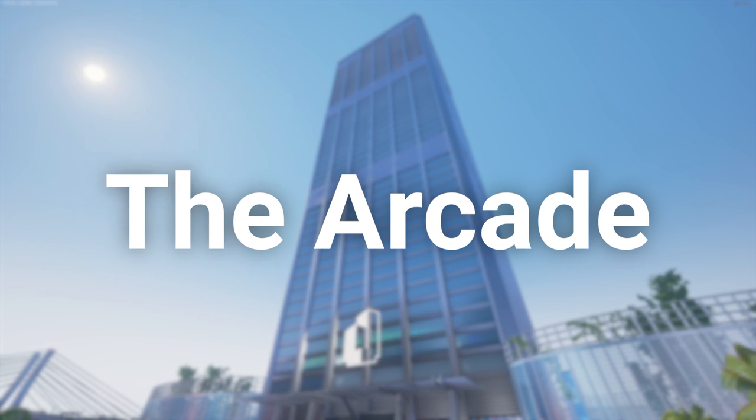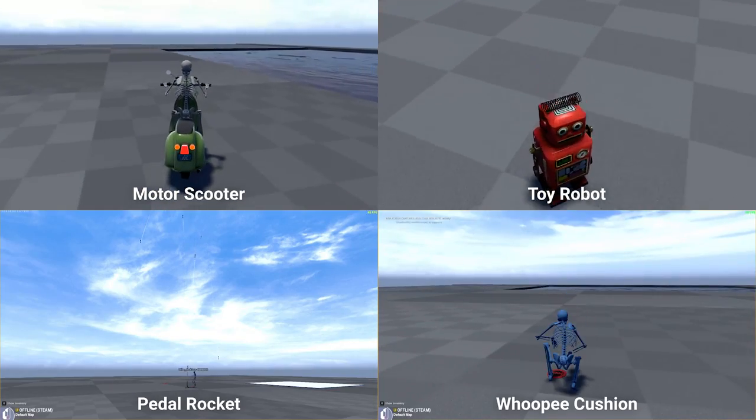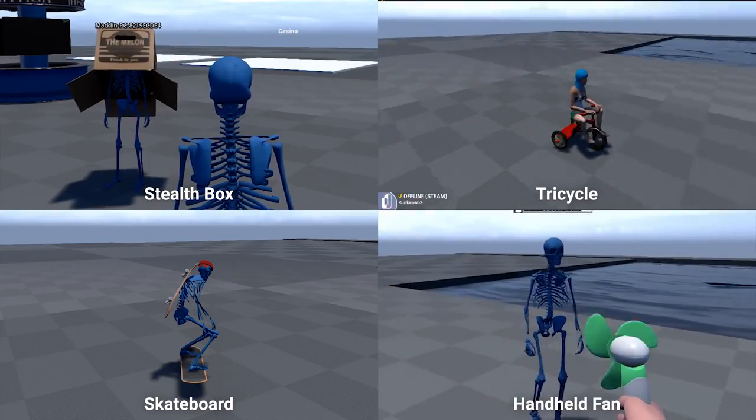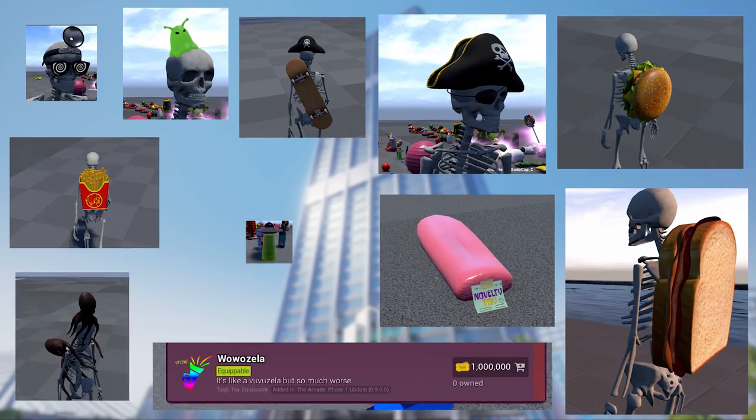We've focused on arcade items this month, and there's so many to show off, such as: motor scooter, toy robot, pedal rocket, whoopee cushion, disco ball, RC drone, RC tank, pogo stick, voyager, tricycle, skateboard, handheld fan, stealth box, paper airplanes, boomerang, glow sticks, spinning tops, and all this other stuff.